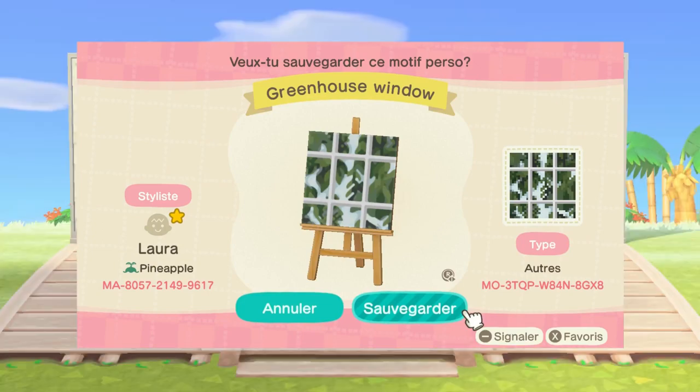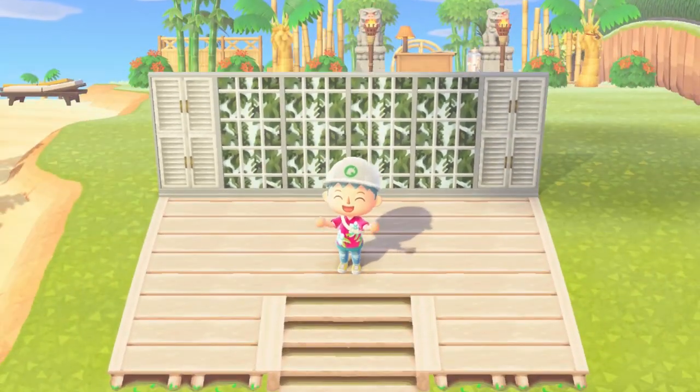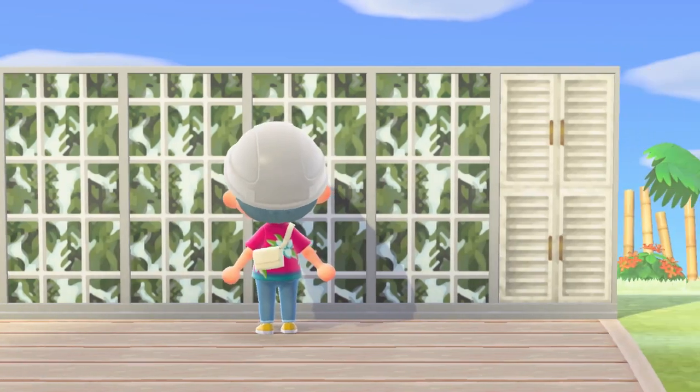And if you want to make your deck look extra fancy, I definitely recommend adding these lush greenhouse windows, and you can improve it even further by adding these white shutters to get some extra details in there.